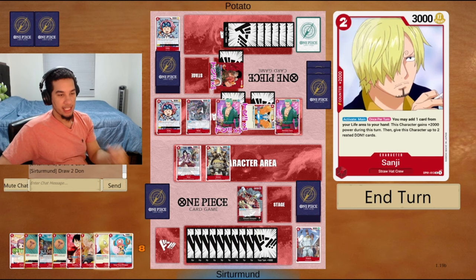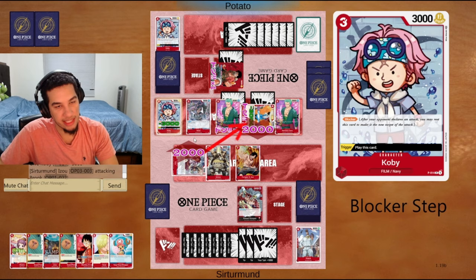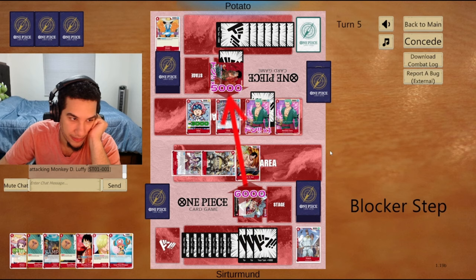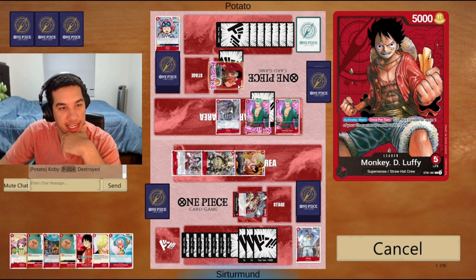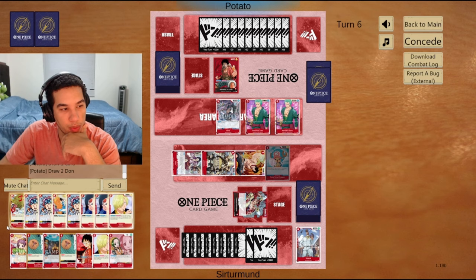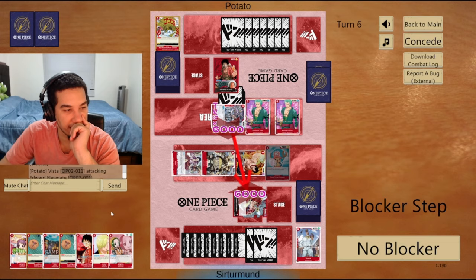We could go Ace right here and just go like this - it makes it so that the opponent cannot just block. Let's go Atmos first, just to play around a Jet Pistol trigger. Opponent just takes all this life. They have way too many attackers next turn. We go Chopper, we have double guard point and a couple of 2Ks. Next turn we win the game if we can stay alive. Opponent is adding another blocker to play that Bad Manners. I'm kind of scared of this Chopper dying.